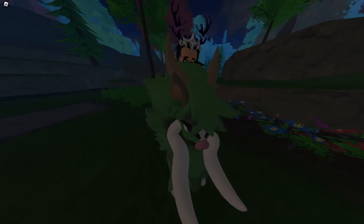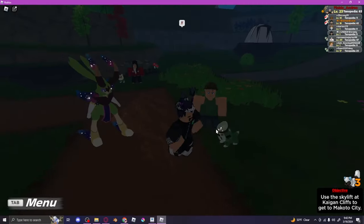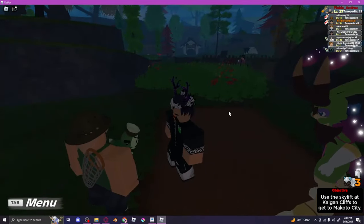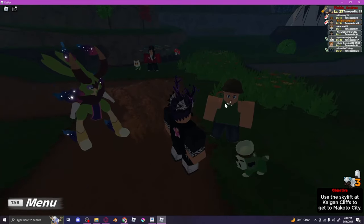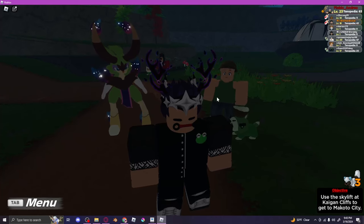What you just saw was automatic clicking where I didn't have to do anything — no typing or anything. Everything was just set up and doing it for me, using Copybara as an example. You can do this in any place — it doesn't matter which NPC — as long as you know what to do and set it up. The easiest way is if it's one Tenorian and you can one-shot it, so you get more money and XP faster. It works in any area.